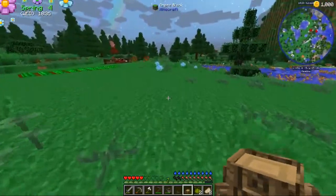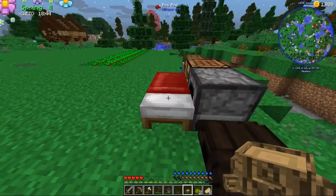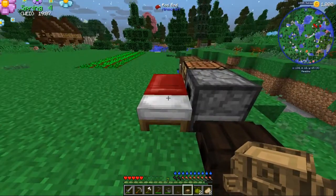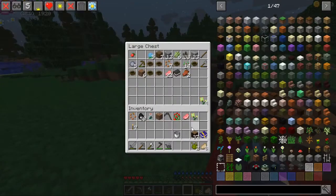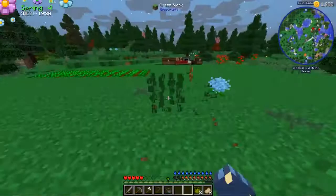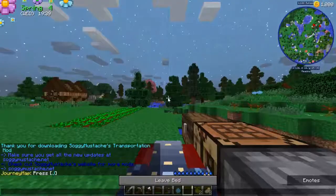Throughout the series you'll learn that I like to save up crops for a whole month. I grow them, collect them, and at the end of the season — the 30th day — I sell everything. The next day we make all the money right at the start of the new season. It's just something I like to do; it's cool seeing how much you can save up.